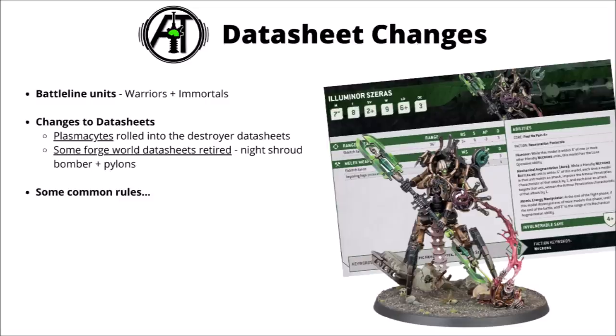The Necron Forge World roster is quite a small one now — the Suraptic Heavy Constructs, a few Canoptic things, and a Tesseract Arc. The major datasheet removal from the codex is the Canoptic Plasmacid, which has just been rolled into the Skorpek and the Ophidian Destroyer datasheets outright. A few of the Forge World datasheets have also been retired, including the Night Shroud Bomber and the Sentry Pylons.